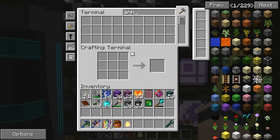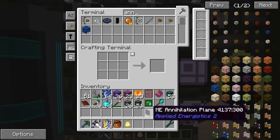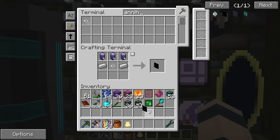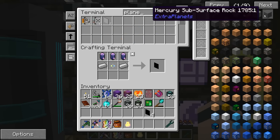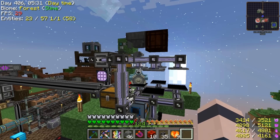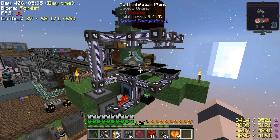Let's get some annihilation planes and try to automate this. We need four of them for breaking the charged draconium blocks — hopefully they work on those. We'll also grab a few formation planes.